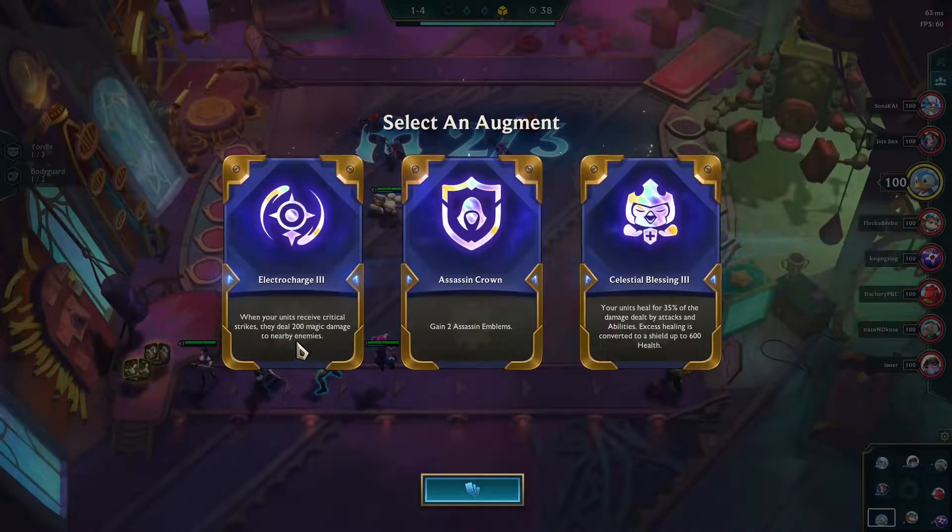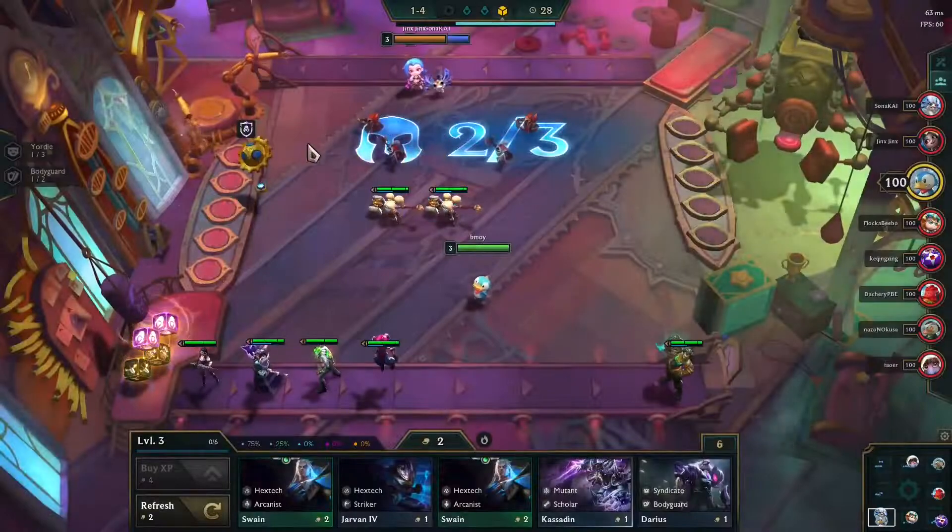Electric Q is just a free win against IE, but it's too early to pick. Let's see what we can do with Assassin Emblems.